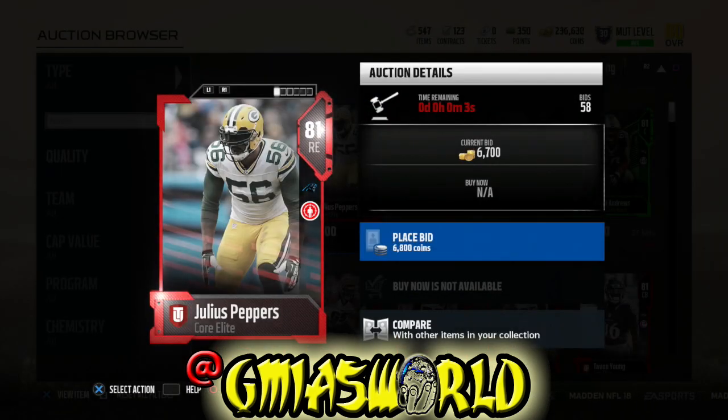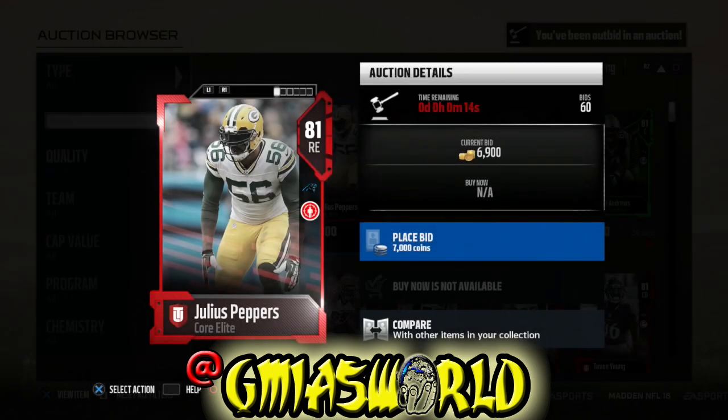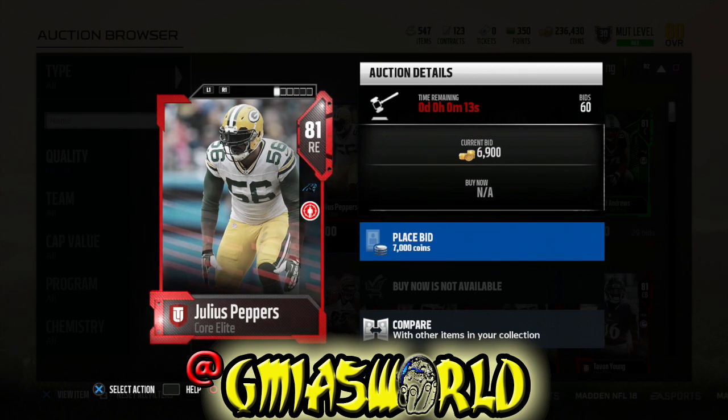All I needed was one more 81 overall core elite, because you're going to need elite tokens in order to utilize the flashback packs. So all of the elites — the lower elites — just skyrocketed in price. Everybody just started putting up wild prices. My bank account is not set up to be spending 20K a pop on bum cards to get flashbacks.